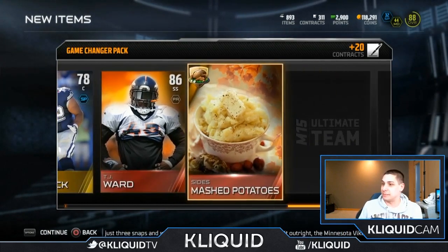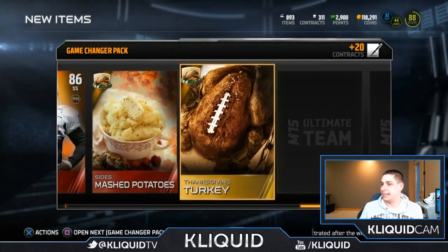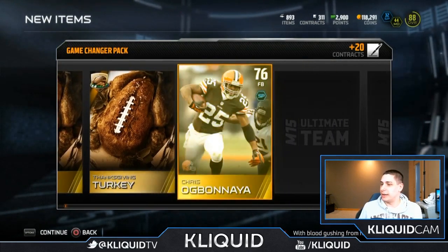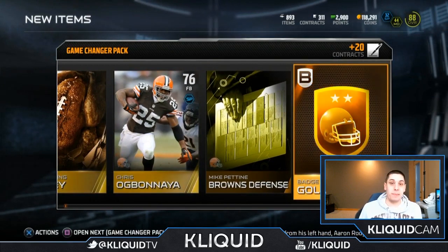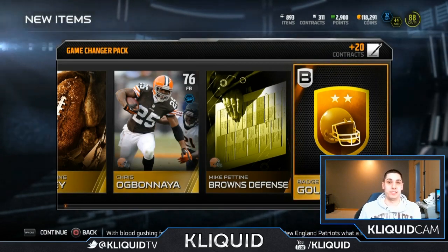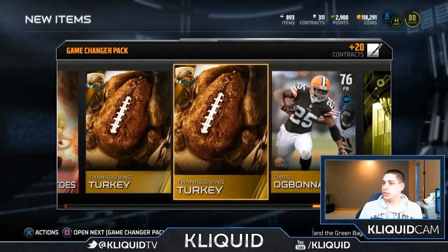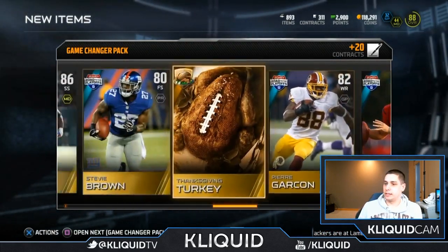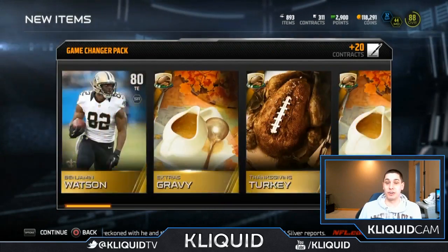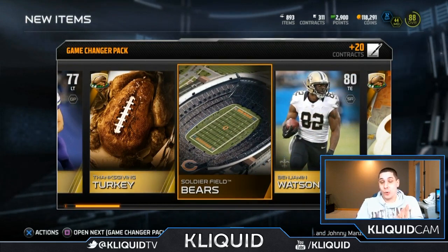I don't even think he goes for a lot, but I'm so excited. We get a mashed potatoes Thanksgiving collectible right after that as well. Chris Agbayani, Browns defense, and a gold badge. By the way, these game changer packs contain either a gold or an elite badge in each of them — it says gold or better. So the only thing better than gold is elite. We get a gold badge. Seven turkeys in this first pack — I think I'm only like five away from being able to do the cornucopia pack.